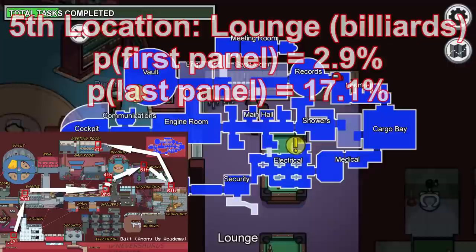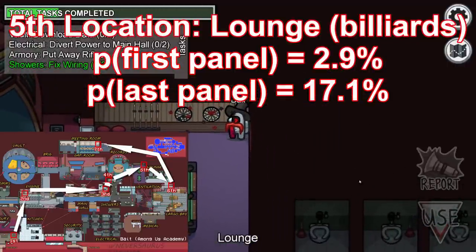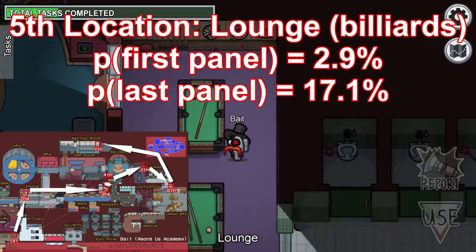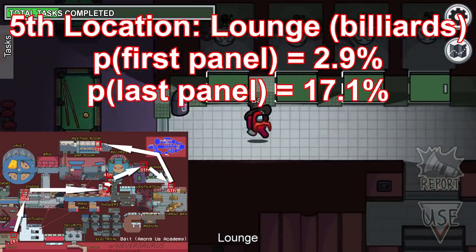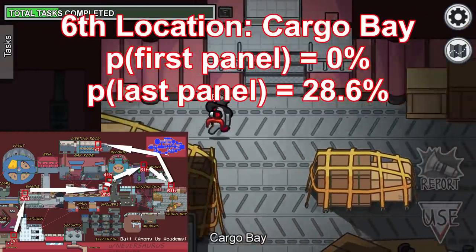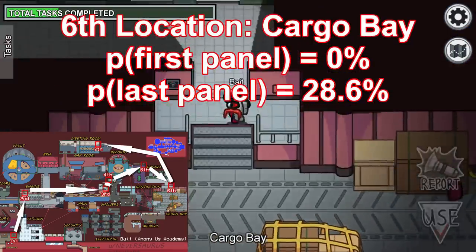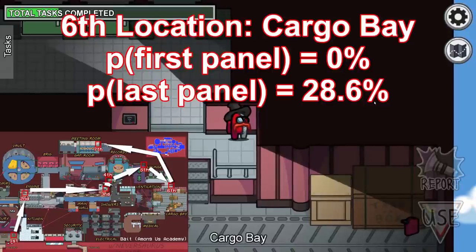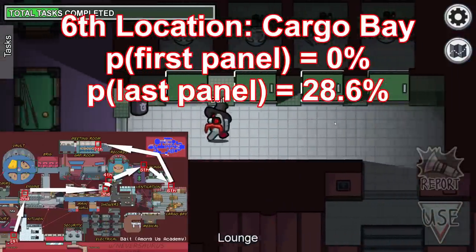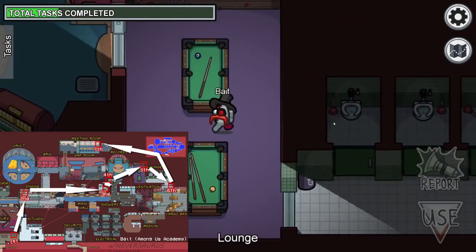The only other location you can have your first wires is at Lounge — this location above the billiard board — and only 1 out of the 35 permutations start here. If you start here, the next location you need to go is Cargo Bay. If anyone ever has wires starting straight off the bat at Cargo Bay, you know they're an impostor because it's impossible — none of the wires start at this location.